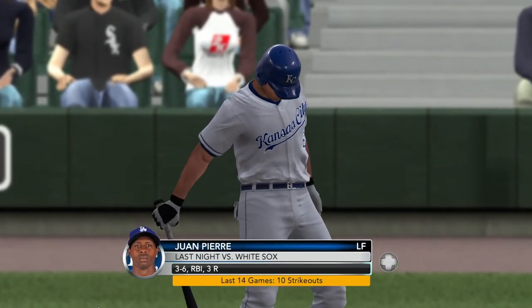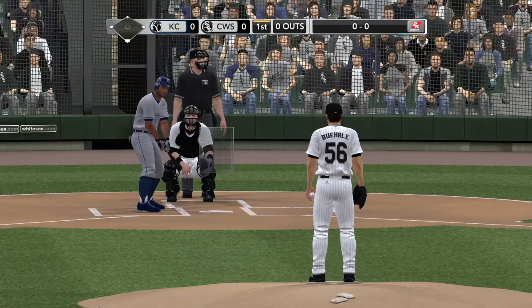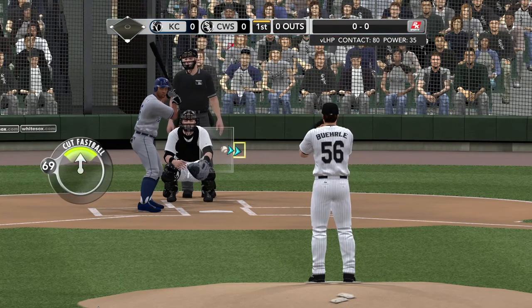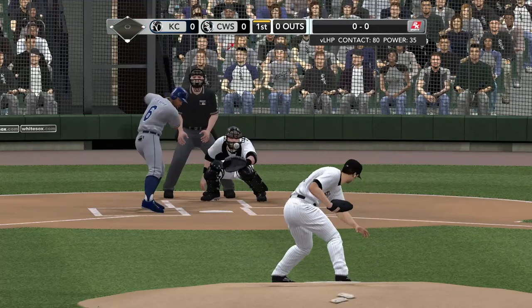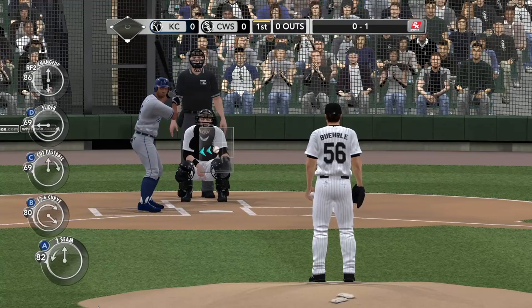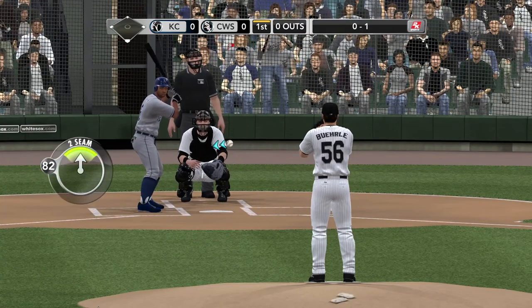Here's Juan Pierre. White Sox lost the last one — they had quite a bit of steam coming into that one; they'd won four in a row. Burley gets it by — called strike, and the count will go to 0-1. That was a stinging loss in the last one. Got beat by five.